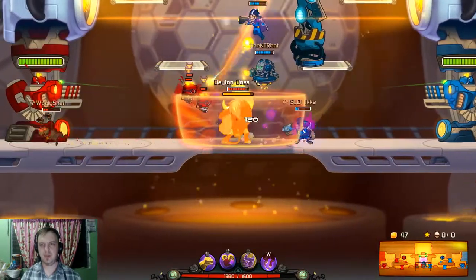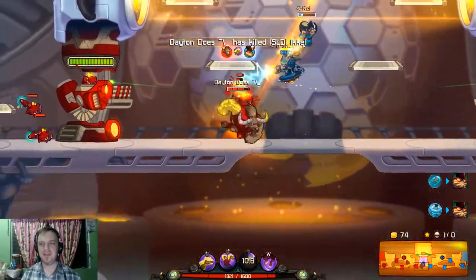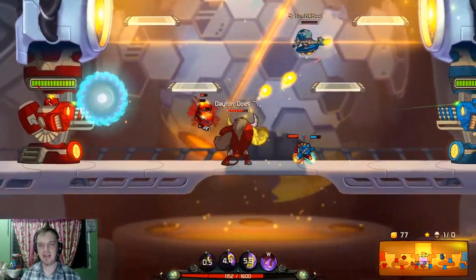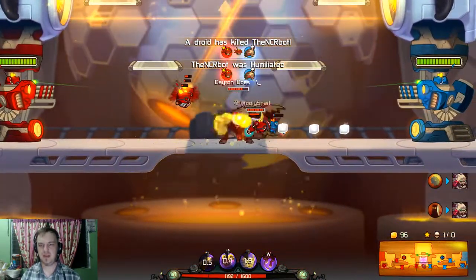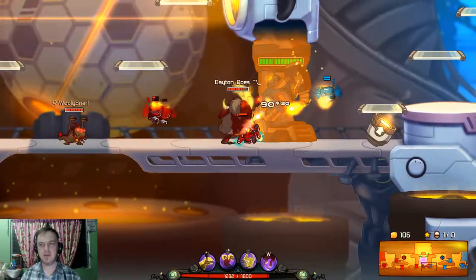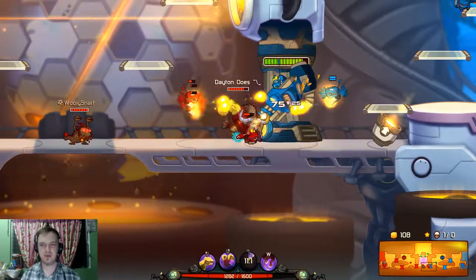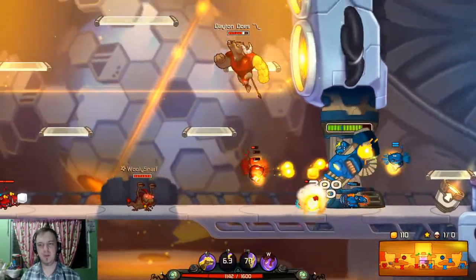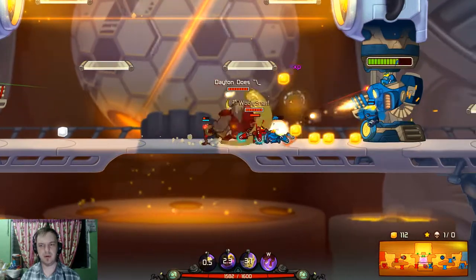I'm going to hop in here and try to protect my Gnaw — well, he ran away, but that's okay. I'll take the kill on the Froggy. These bots are dumb, but I don't mind that too much. You can increase the speed and the damage of the main punch, and I like to add some power in there. There's also an ability which lets you string together hits to increase the damage even more, so maybe instead of going for more speed you could double up on the power.